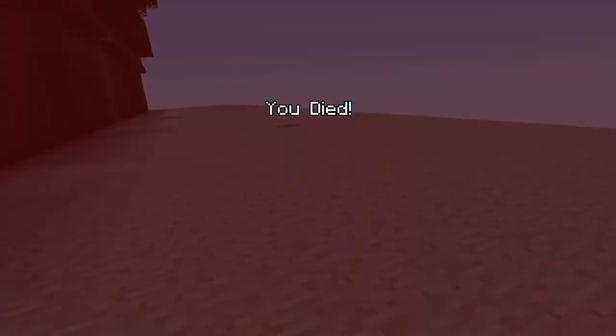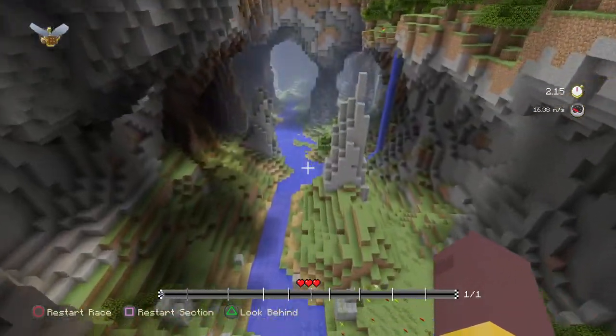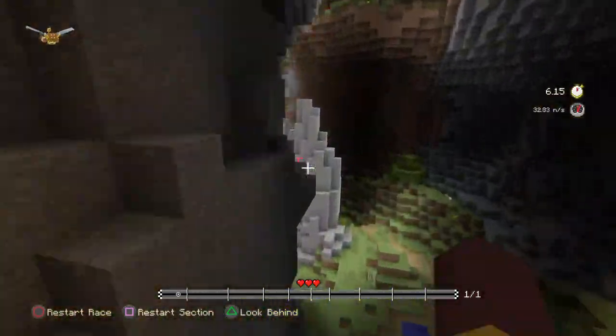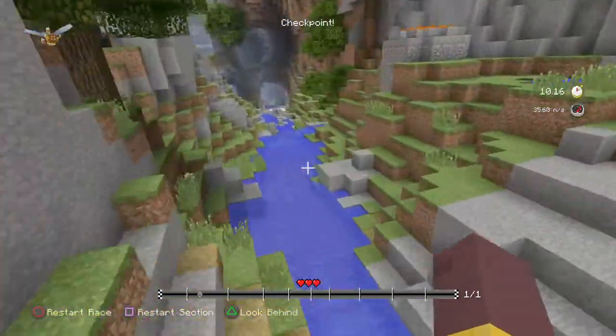This also includes getting out of the map without dying. You want to do this exact thing, so you won't have enough momentum, like what you just saw there.